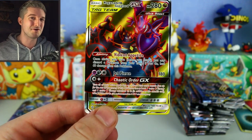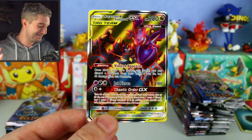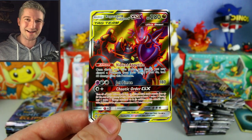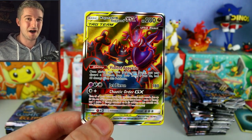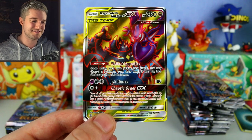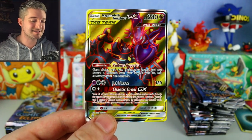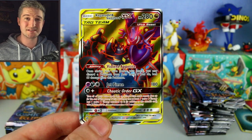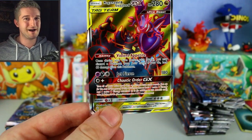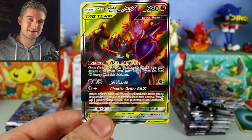Naganadel and Guzzlord — such a good and terrifying card. Ability: Violent Appetite — if you discard a Pokemon card from your hand, heal 60 damage from this Pokemon. It eats other Pokemon to heal itself! 280 HP, 180 damage attack for Psychic, Dark, and Colorless. GX attack Chaotic Order GX for colorless: turn all your prize cards face up, and if you have a Dark and Psychic attached, just take two prize cards. So all game you can take four prize cards — potentially use it with Malamar to power it up very quickly.